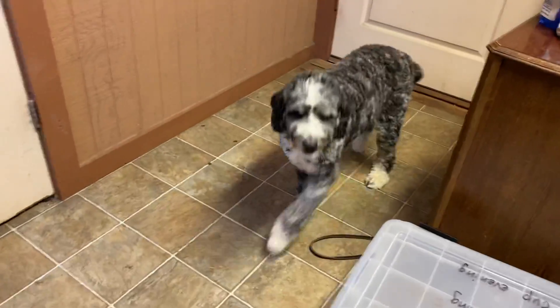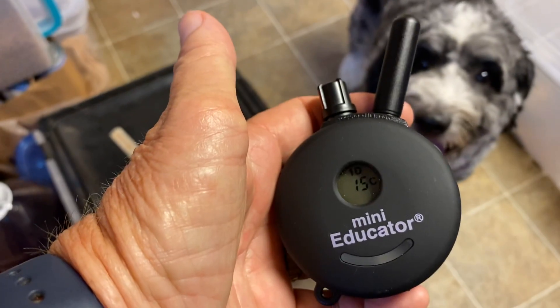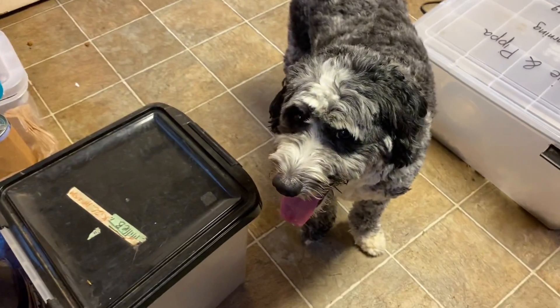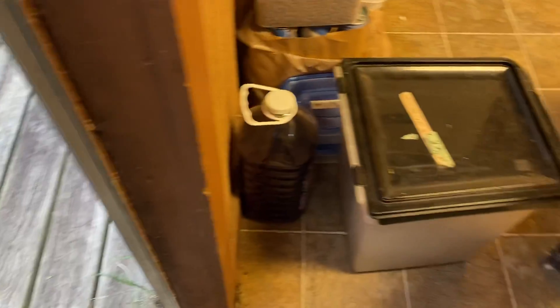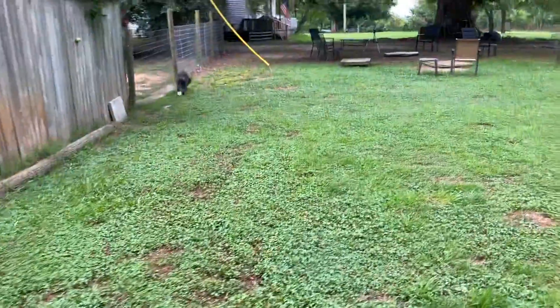We've got Charlie going out for his first official off-lead session. I've got his collar on level 15, and the first thing we're going to do is go through the door politely. I'm going to open the door — I want him to see it. Good boy, excellent! He has to wait just a few seconds and then gets invited out.